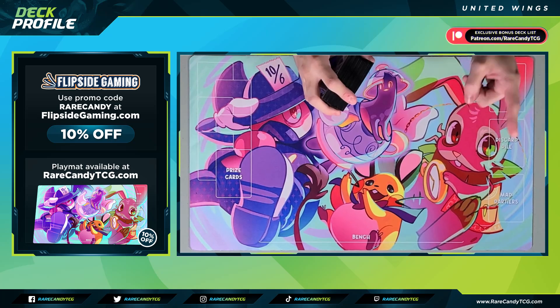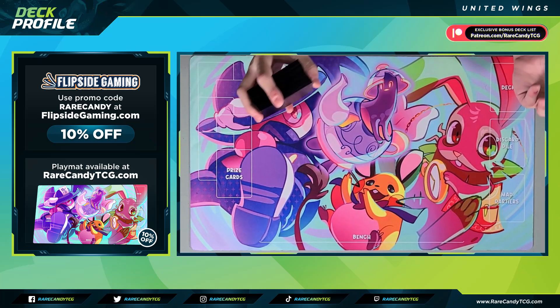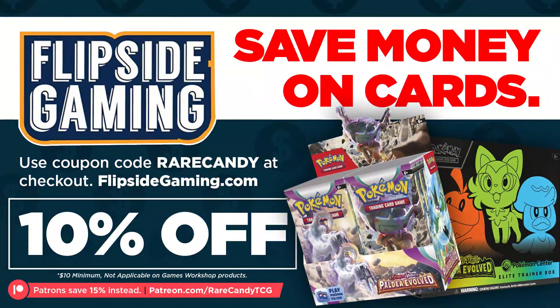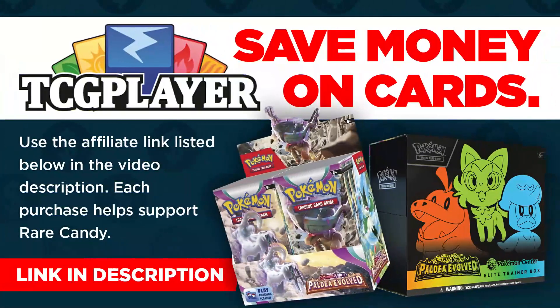Just one more plug before we hop into the list — if you guys need any Paldea Evolve cards, friends of the channel over at FlipSideGaming.com are still taking pre-orders on sealed product. Use coupon code RARECANDY for 10% off plus free shipping. If FlipSide is out of stock, you can also use my affiliate link with TCG Player — they'll show you all the next cheapest listings online, and it really does help support the channel.